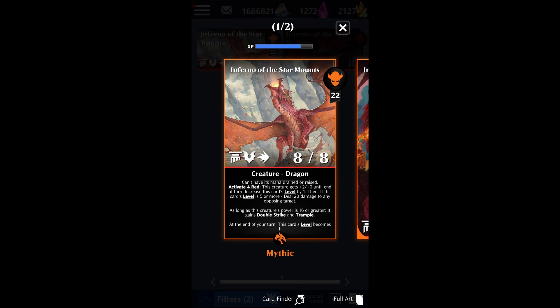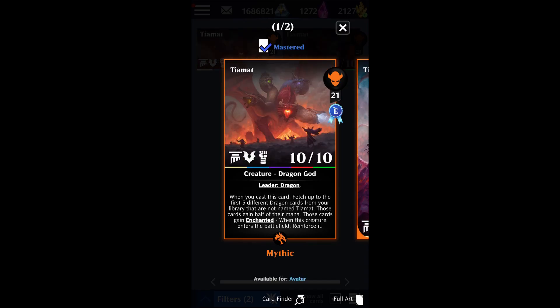I want to go ahead and showcase some cards that Inferno of the Star Mounts works really well with. The first is absolutely TMAT — it's going to fetch the dragon, make it cost less mana, and make it automatically enter the battlefield with 16 or greater power, giving it double strike. TMAT and the UR Dragon are absolutely phenomenal pairings for the Inferno of the Star Mounts.